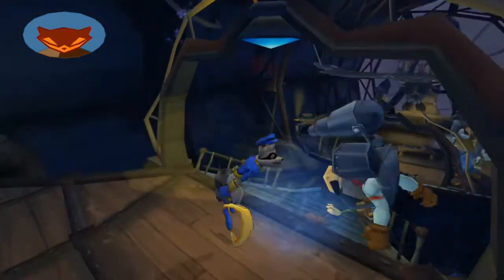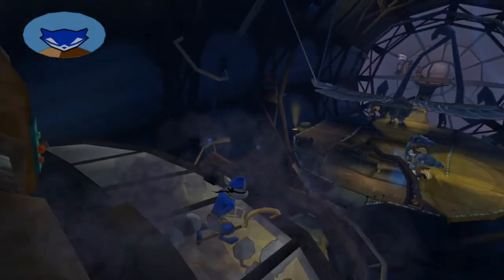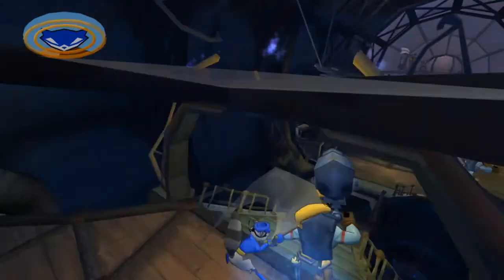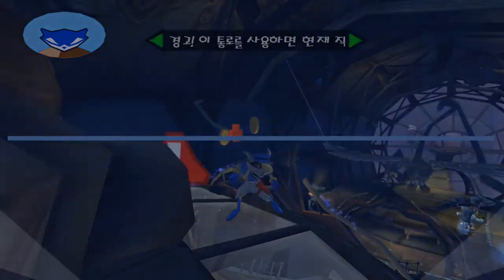The most important thing here is to wait just a split second so that you do not hit the arch next to you, which will push Sly away from the guard, not allowing you to hit him. So just wait a little bit, let Sly fall a tiny bit, then swing, knock the guard off, and from there you'll come back out of the vent, but the cutscene will be skipped.